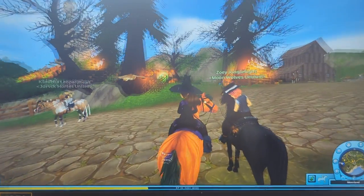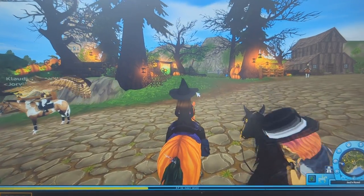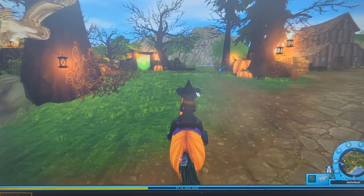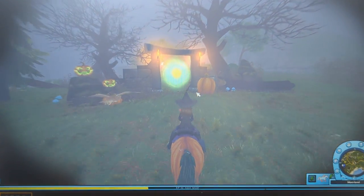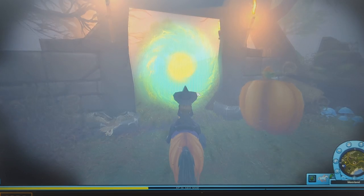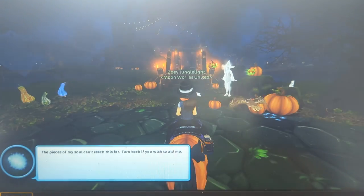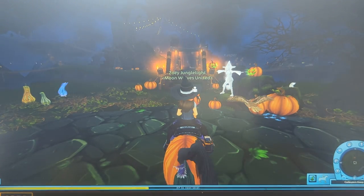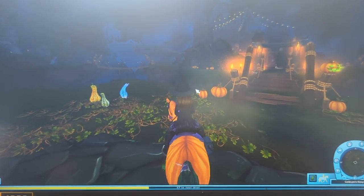We're gonna head in and the first thing we're gonna show you is where to find items. You will be looking for soul shards as well as a whole bunch of other items like ghost goo, horse hair, and autumn tokens. You get autumn tokens for doing stuff, and I'm gonna show you as many item locations as I can.